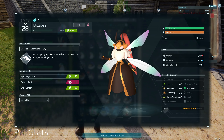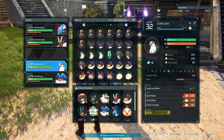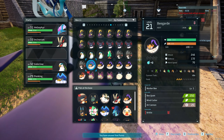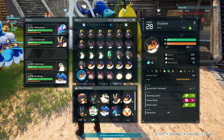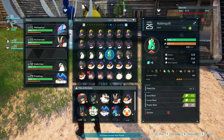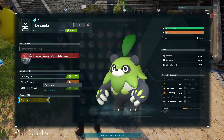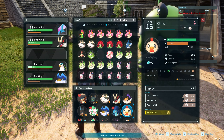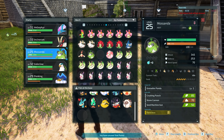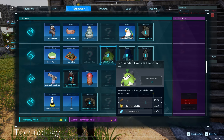It could be interesting if we used Elizabeth — while fighting together, stats will increase the more Bee Guards in your team. We could technically have a team of Elizabeth and then just all Bee Guards. It'd be funny, but I don't know if I'll worry about that. I saw some interesting stuff with Mossanda that I'd like to experiment with, so let's get the Mossanda saddle.